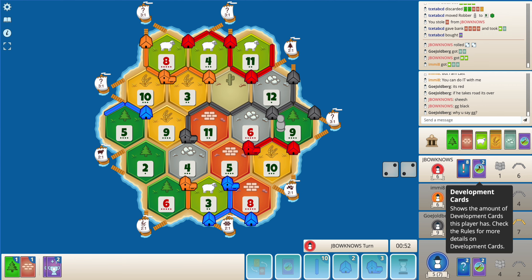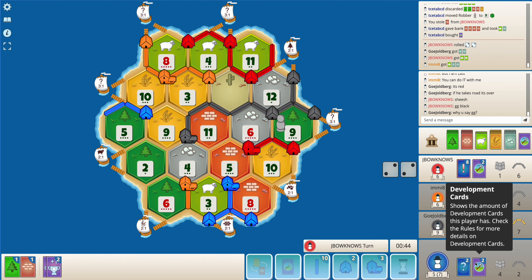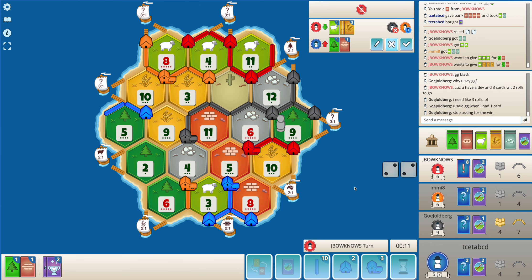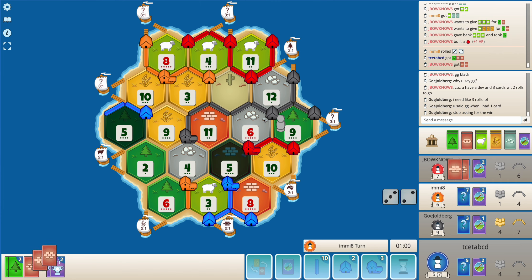Maybe red has another monopoly now that I think about it - I have 2 VPs. Red just needs to build 2 roads. Red can get a settlement here. Yeah, this might be game. Red has 2 VPs for sure. Red is now on 9, just needs to get a settlement.